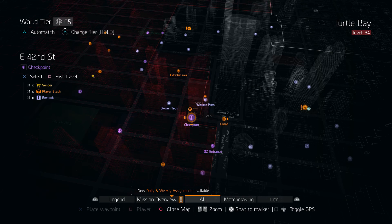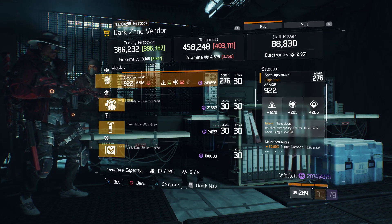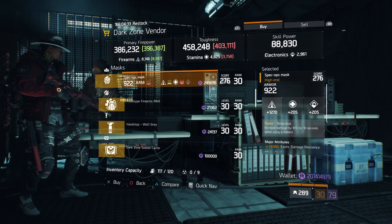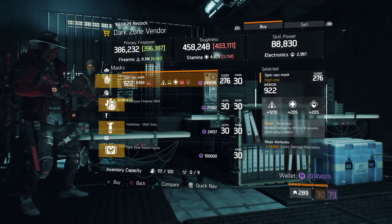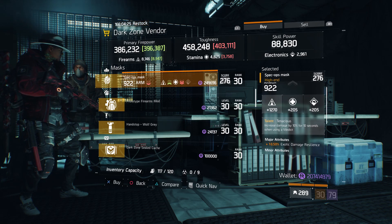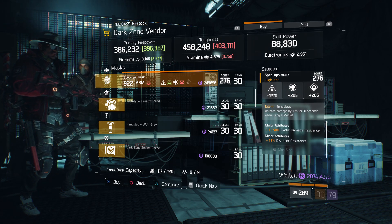For our next gear item, we're going to head over to East 42nd Street Checkpoint. Here the Dark Zone vendor has a Spec Ops Mask with the talent Tenacious on there. It's a Tenacious winning weekend! This one has a gear score of 276, armor of 922, its roll for firearms is 1,270, and the attributes are exotic damage resilience and disoriented resistance.